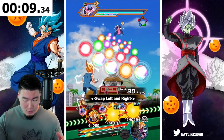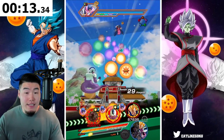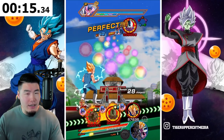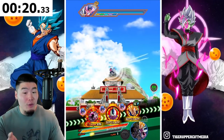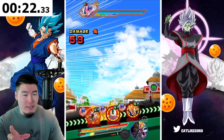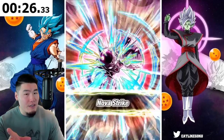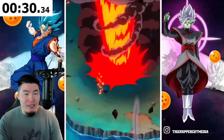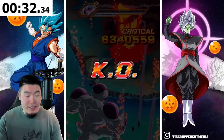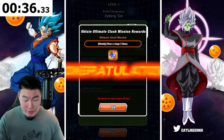Let's do Full Power Frieza as the first attacker. Hopefully he will hit hard enough to actually one-shot the Tau. I know Broly can one-shot him, I'm not sure if this guy can. It's a 2.6 mil attack — that's pretty good. Can we kill it? Yeah, that's enough. That might have been a little bit overkill actually, but that's fine.